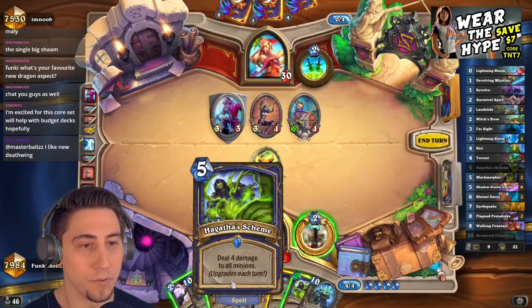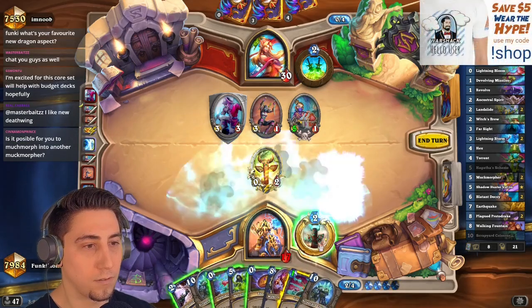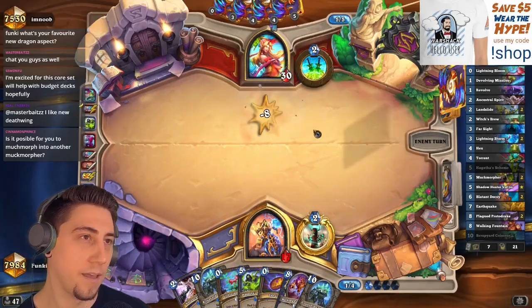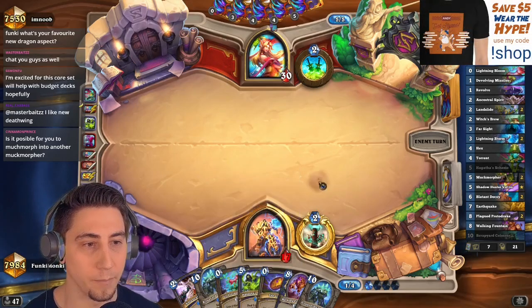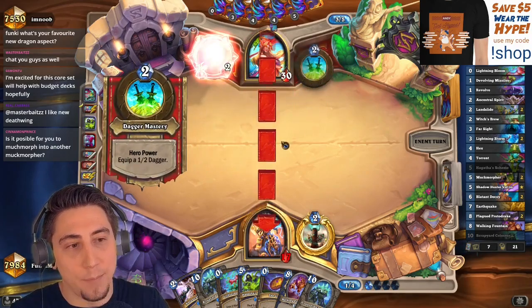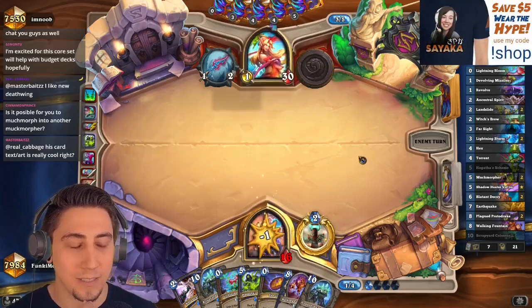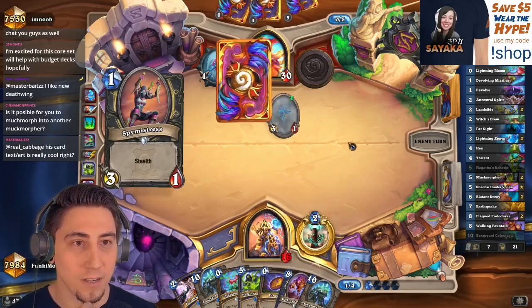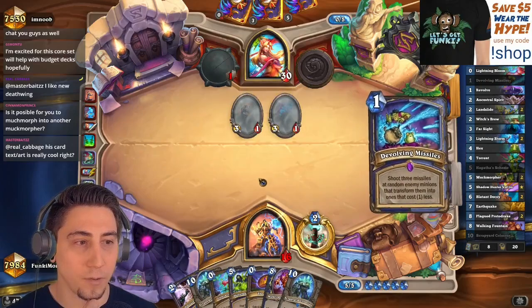Now we definitely need to use this Scheme. Let's plan on doing that — if they would just play some stealth dudes I'll go Scheme. I could have possibly kept the Dread Corsair alive just so I have a target to run the Walking Fountain into. I might just put the Walking Fountain down anyway no matter what they play here. Oh okay, that's gonna be a good Scheme, that's a really good Scheme!